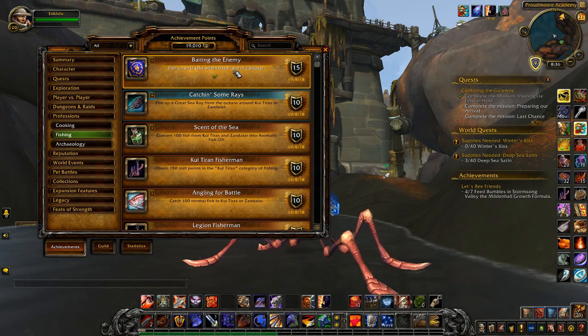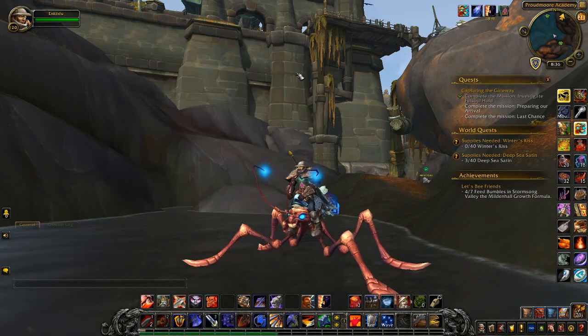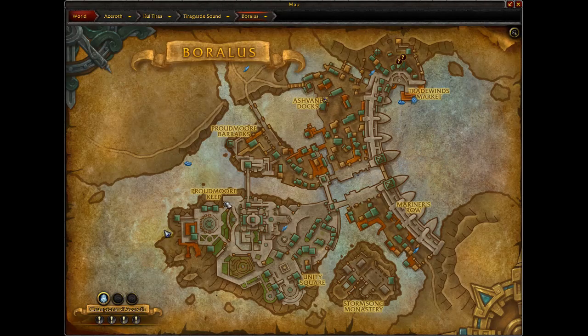If you are Horde, you have an equivalent achievement asking you to come to the center of the Alliance capital. It will specifically ask you to come to Proudmoore Keep, which is this island here, and the fish can only be fished up in the water right here on the map. This is the only location I've been able to find it — a pool that sweeps around the side. The easiest way for the Horde to access the place is to come to this location here.